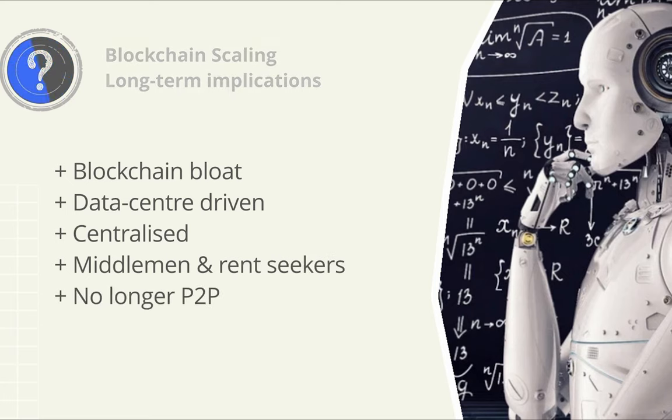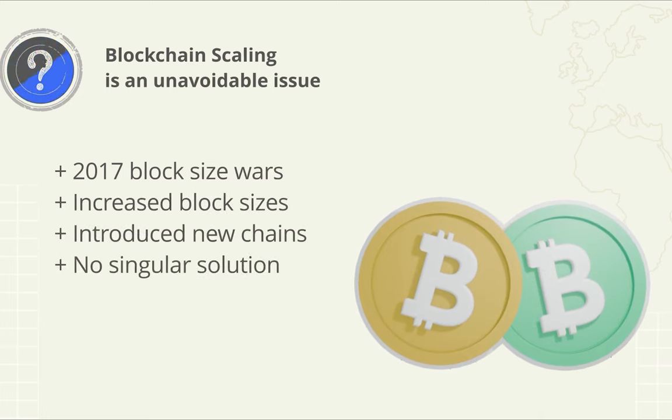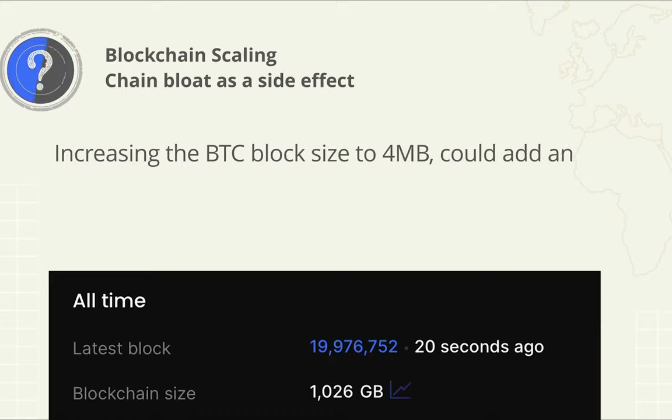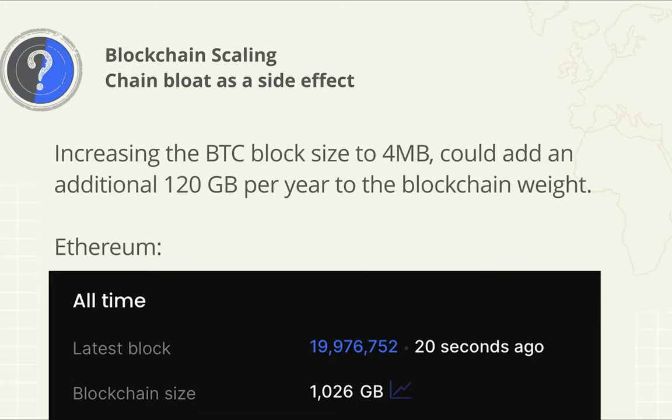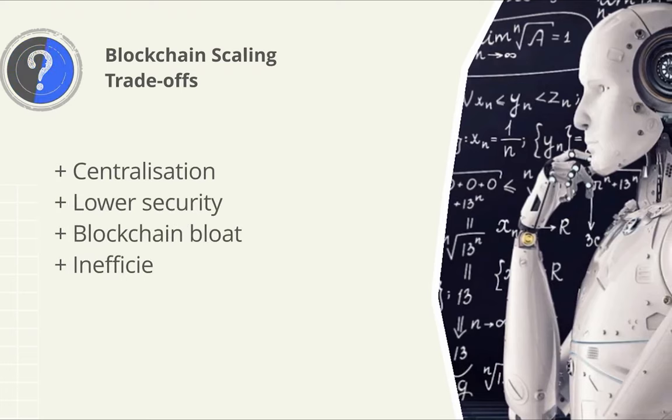PhoenixScreen created a video about blockchain scaling solutions and trade-offs. The first time blockchain technology had to deal with the transaction scaling issue was during the 2017 block size wars, which introduced the Bitcoin Cash hard fork. The reason for this hard fork was to introduce larger blocks so Bitcoin could process more transactions per second, taking the original block size from 1MB to 4MB per block. The opposition highlighted the blockchain bloating caused by increasing block size. As scaling solutions are introduced, they typically run into unavoidable trade-offs including centralization, lower security, blockchain bloat, inefficiencies, and reduced reliability.